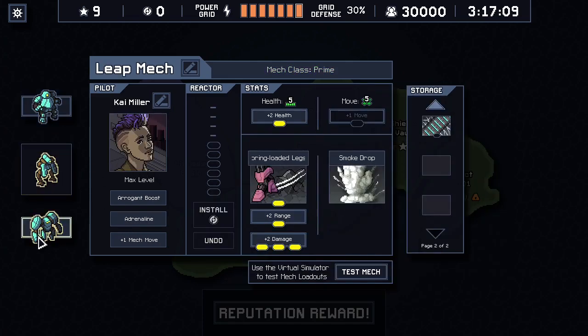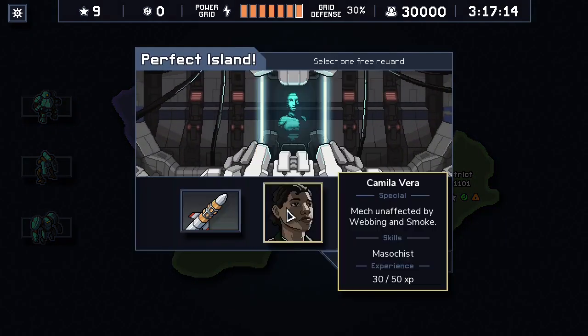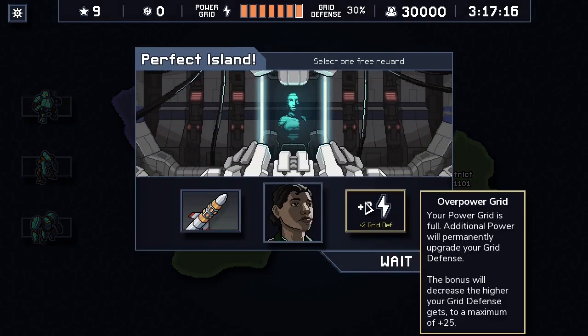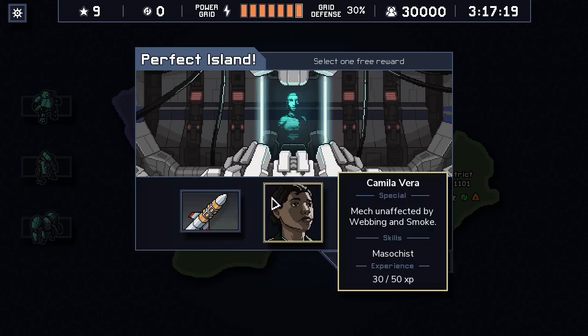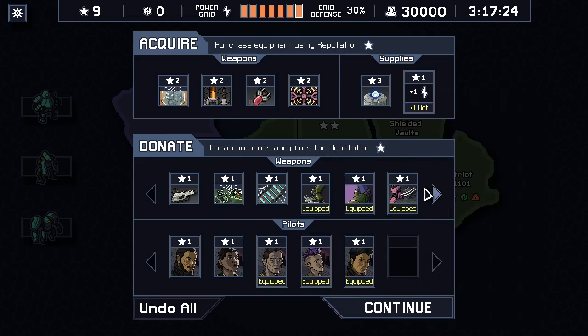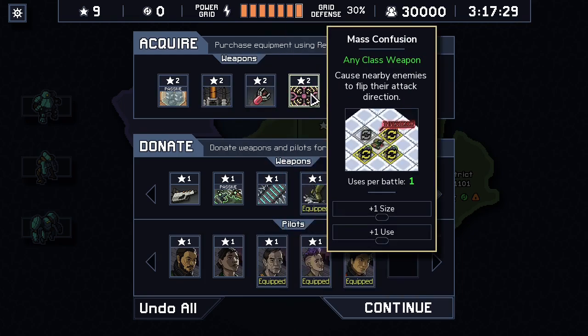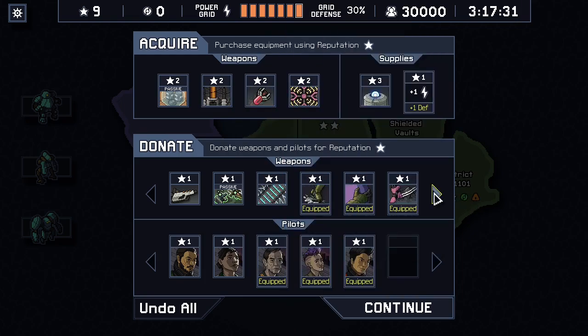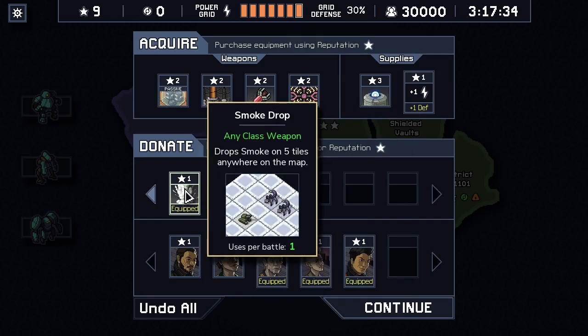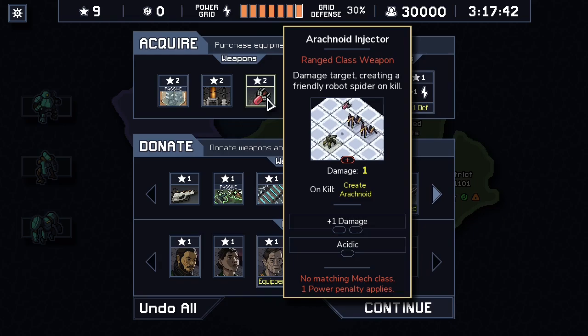We're gonna go shopping and call it good. Oh right, we do have to actually take one of these. Show us the store - nah. These are fun to play around with but honestly I think we're fine. This is a pretty good loadout and I'm happy - the sense of security the smoke drop gives me is quite nice. No, we can have the spider themed luchador party some other time.